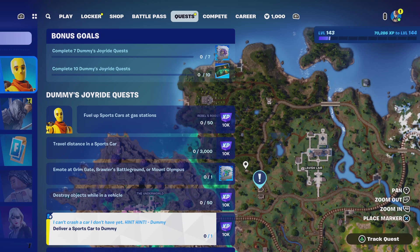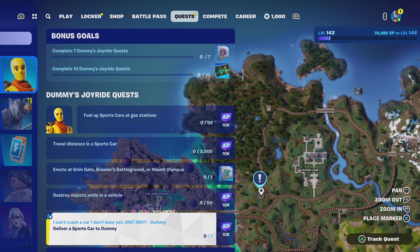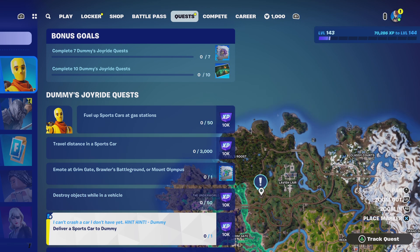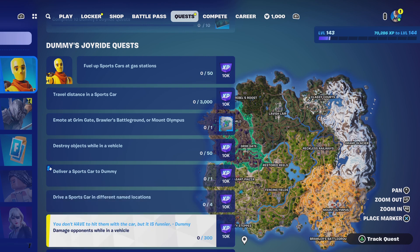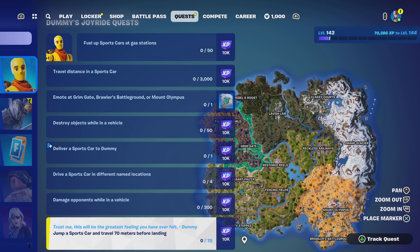We then have an assisted challenge to 'Deliver a sports car to the dummy' — he's just at the location where Jewels used to be, at that petrol station just to the left of Lavish Layer. We then have to 'Drive a sports car in different named locations,' which is pretty easy. And then we have 'Damage opponents while in a vehicle.'